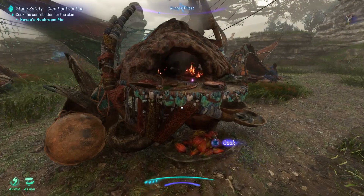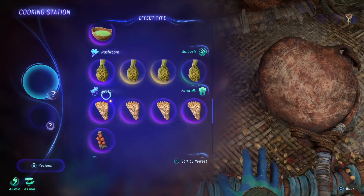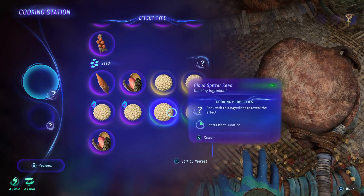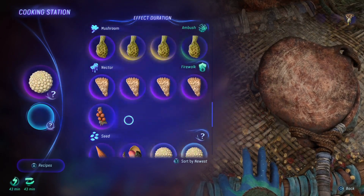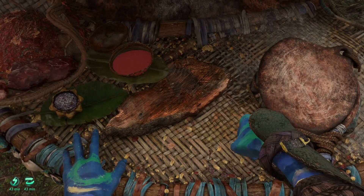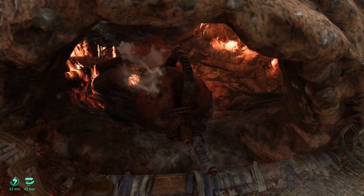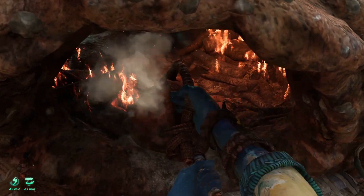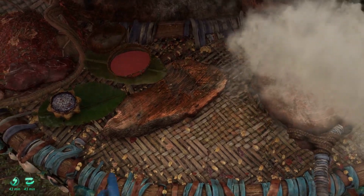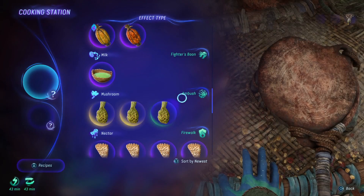So cracking on - we need to put the cloud spitter seed in first and then the vineshroom mushroom, and this will create the meal as you intend it. Make sure you have an inventory slot in your food items, otherwise it won't let you craft it. That will create the mushroom pie.